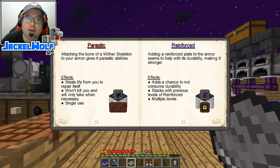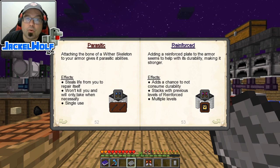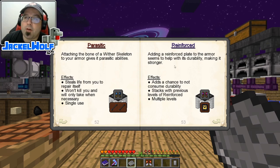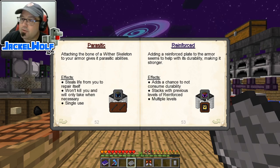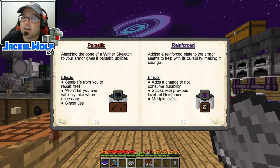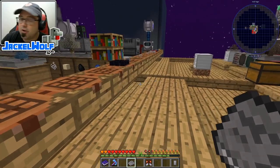Next we've got Parasitic — using the bones of a wither skeleton to give your armor parasitic abilities. It steals life from you to repair itself, won't kill you, and will only take when necessary — single use. We're also going to work on the Reinforced modifier, which is very similar to the resistance modifier. It adds a chance to not consume durability when you get hit, and stacks with previous levels.